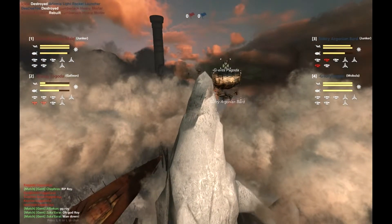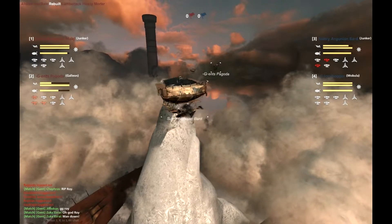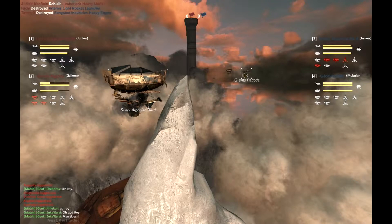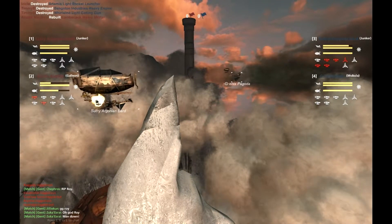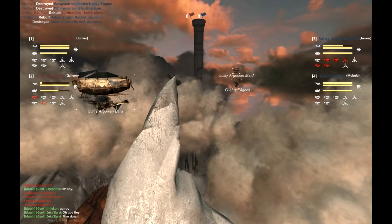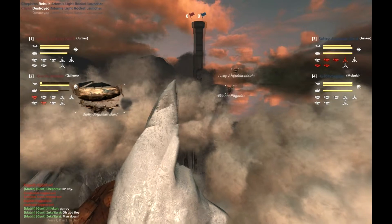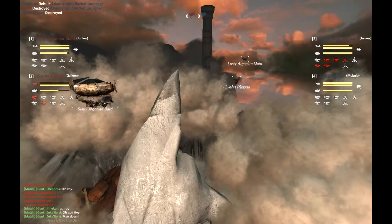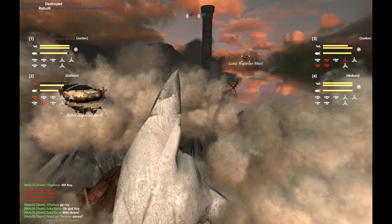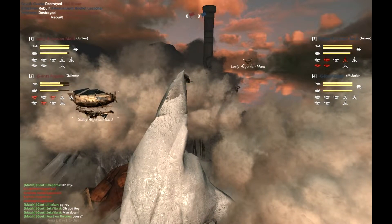It's not looking like either team is really trying to lose their spots - both teams are content to sit in the open and outshoot the other. If you look at the Sultry Argonian Bard, it's lost a lot of weapons. However, if you look at the Pagoda, it's lost a lot of armor. I think one more Mercury hit on the Pagoda and that thing will be armored down. And there they go - a few plinks from the Artemis going down.